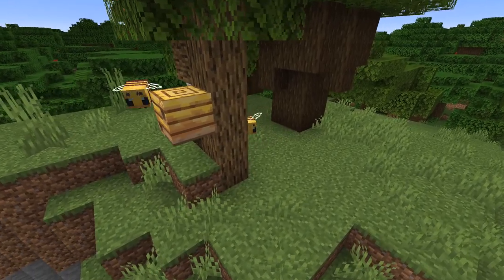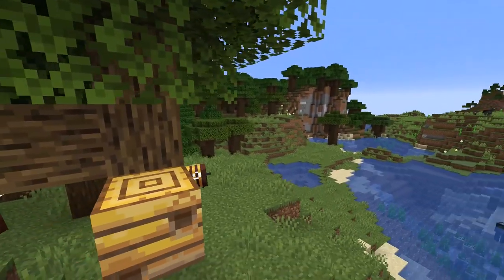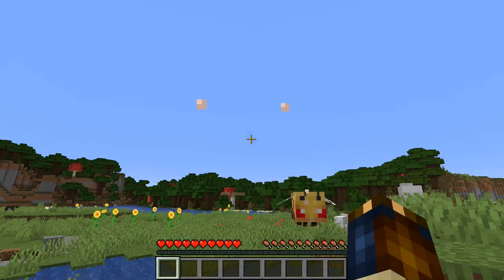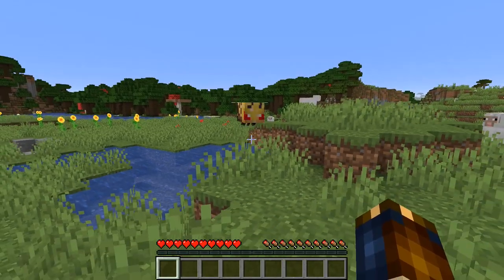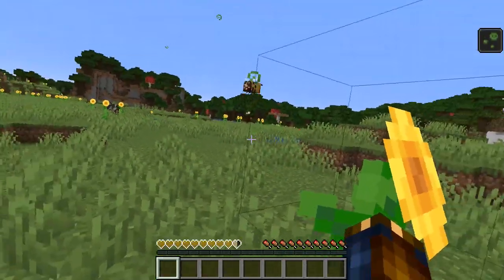Let's get started with the bees. The bee is a neutral mob that has been added to the game with 5 hearts of health. They spawn into the world inside of bee nest blocks that now generate in flower forests, in plains, and in sunflower plains. Normally bees are not angry, but if you hit them or if you break their nest they will become angry. A bee can sting you, and if it does it will leave its stinger stuck in you, and eventually a bee that has stung will die.